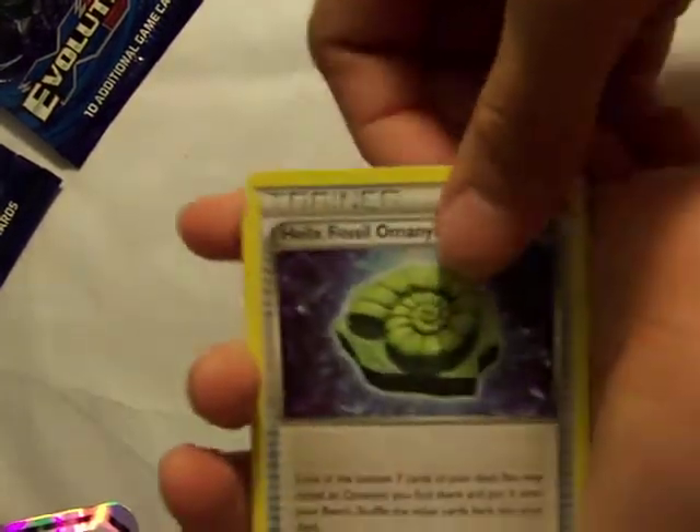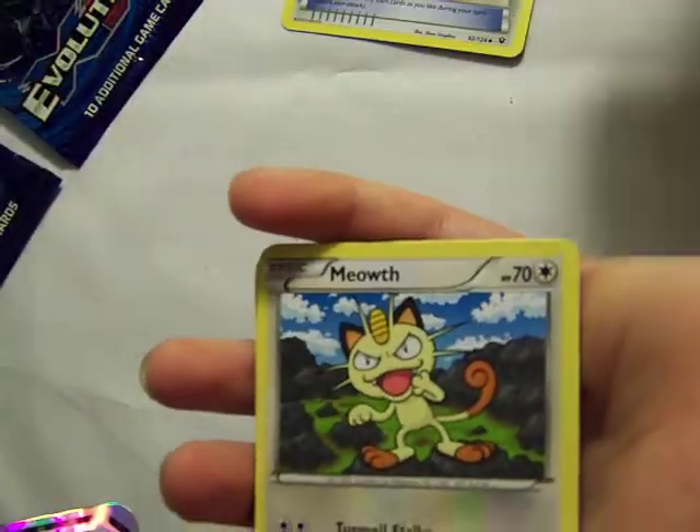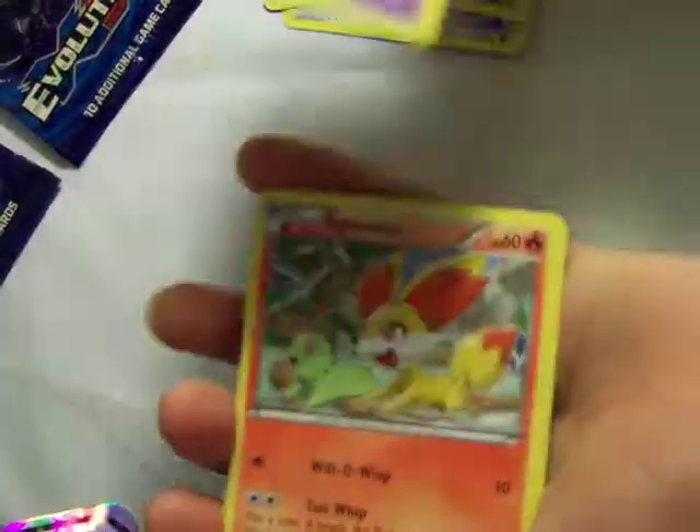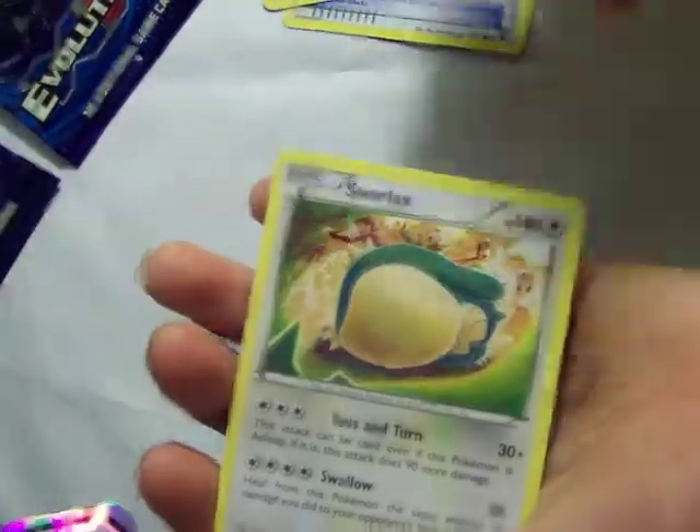So it comes with four packs. Let's open Fates Collide first. Code — one, two, three in the back. Do three from the back and then put it to the front. Omnite Fossil. Wigglytuff. Audino Spirit Link. Meowth. Snivy. Soliosis. Finnegan. Whismur. Braxen. And Snorlax.